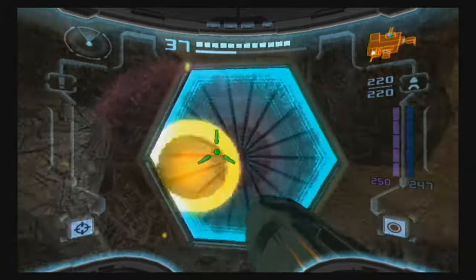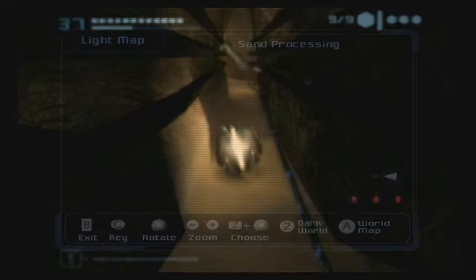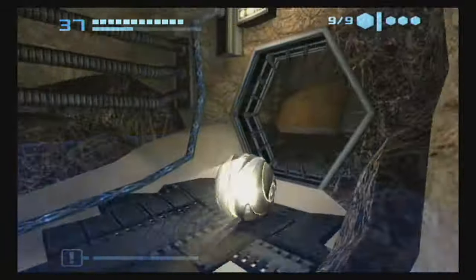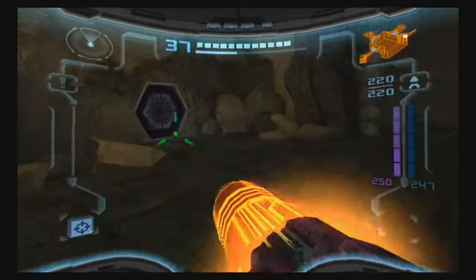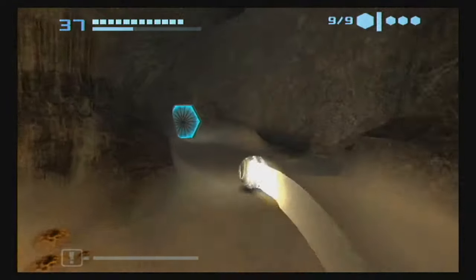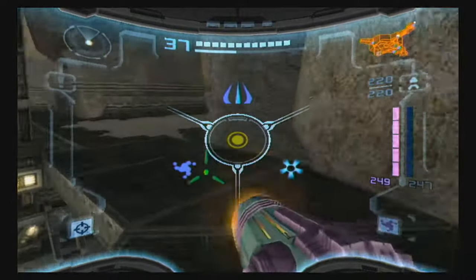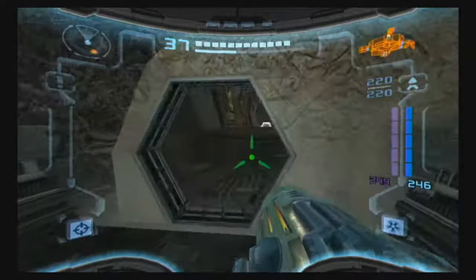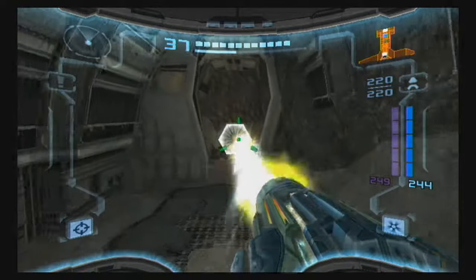Now that we're back in the light world, we need to go to Torvus. This is not the fastest way to do that — I've been having a lot of those times where I know the door that I want to go through, but for whatever reason I just go through the wrong door. We can head through the upper door here — instead of going back to Temple Grounds, we're just gonna take the elevator directly to Torvus.